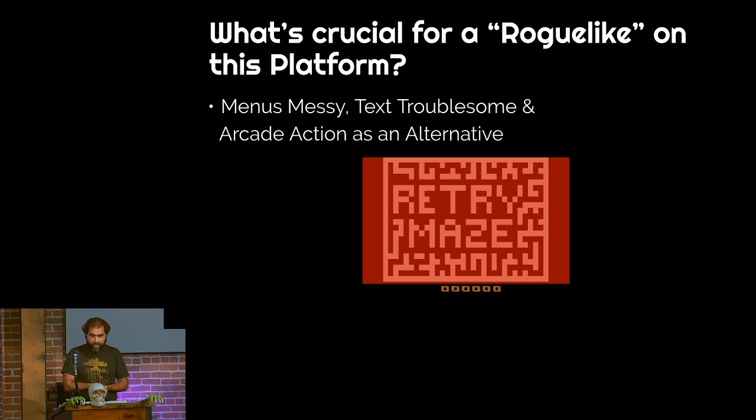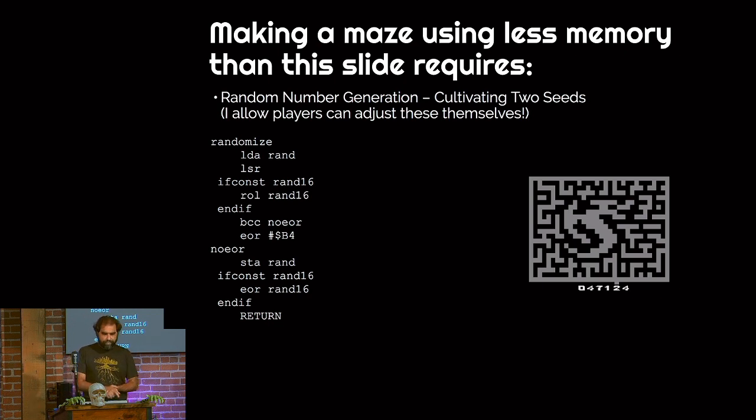One issue is roguelikes used text originally — the mainframe computers weren't graphically capable. You can't do many graphics on the Atari; you can do them fast, and you can't really do text. This bitmap takes up a good sizeable chunk of the actual size of the cartridge. I had to basically move into arcade action to make this experience and wouldn't be able to leverage the awesome things that text can do. The key of most procedural content generation is its random seed. The random seed that came with the kit I was using used two 8-bit values, and I could set them separately — basically almost two tracks of random seeds that I can keep track of. This is the equivalent of the Grand Unified Field theory for this game.